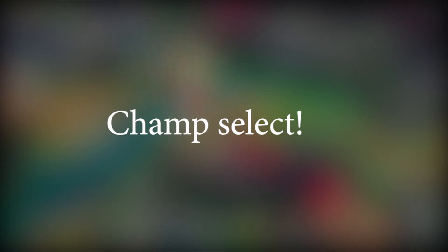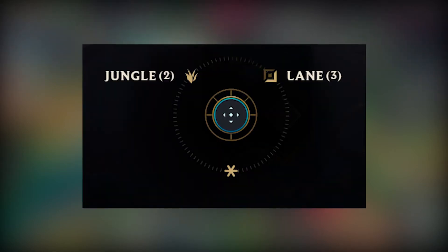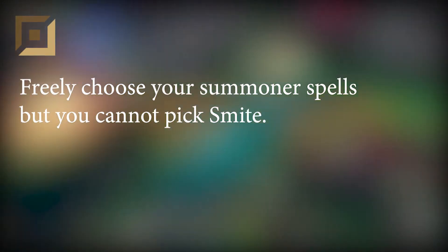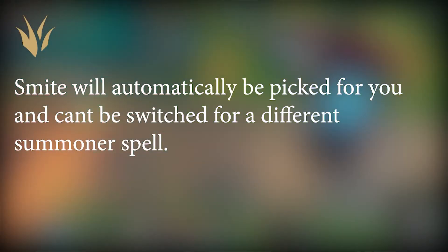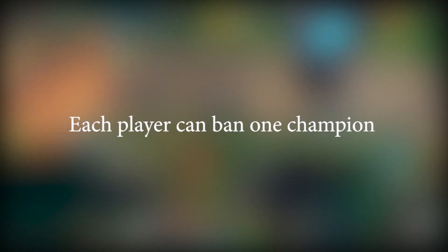Now we're going to champ select. Before entering champ select, you can choose to go into a lane or jungle. If you pick lane, you can freely choose your summoner spell but you cannot pick Smite. If you pick jungle, Smite will automatically be picked for you and you cannot switch to a different summoner spell. Each player selects one champion to ban.